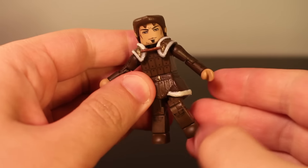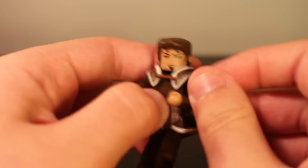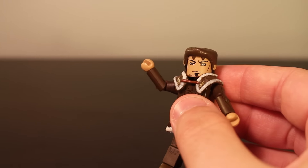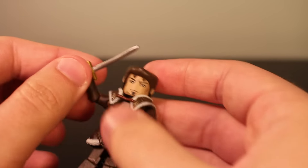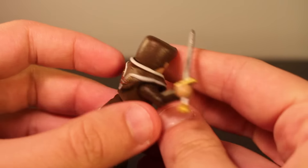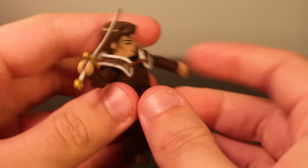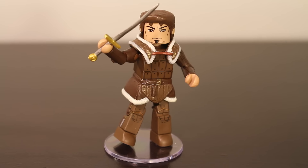Articulation-wise, Alistair can basically do everything, though his legs are a little limited because of the skirt piece. His arms can do everything. Accessory-wise, he comes with a display stand as well as a sword. The sword is fairly simple — gold hilt, silver handle, silver blade. It looks nice. Overall, Alistair is a simple but nice figure.